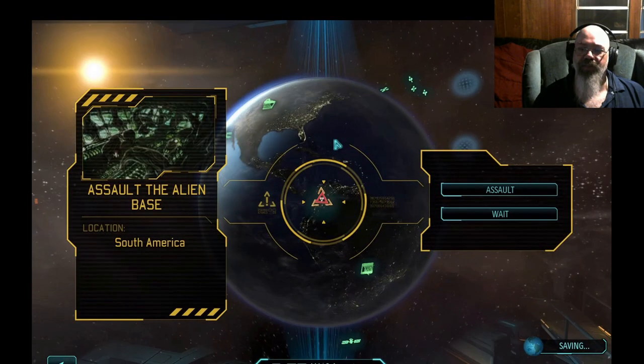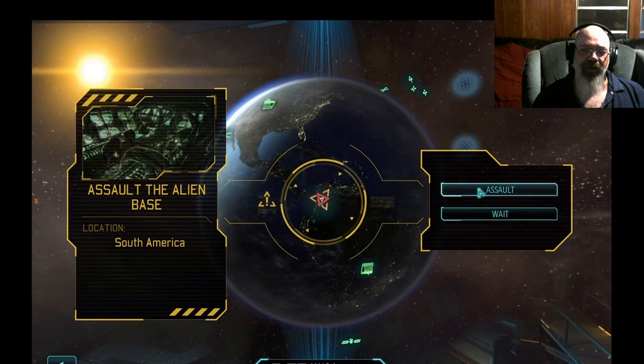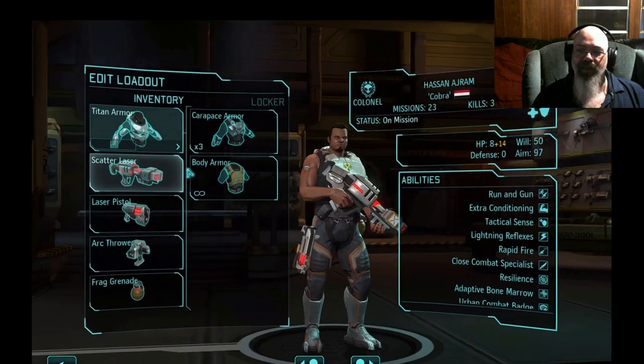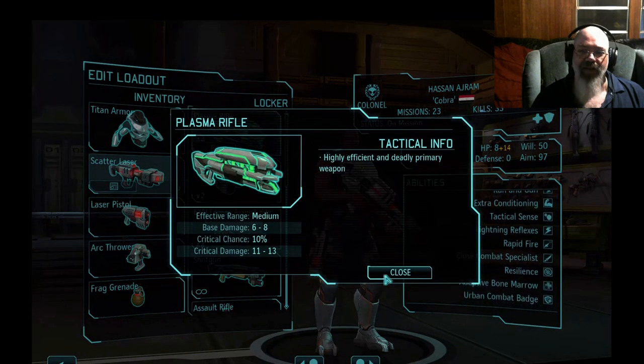Well gaming fans, Coznos here back with some more XCOM. As you can see, we're getting ready to assault the alien base. Let's check out the troops, gotta get them all equipped and ready to go before we head out. Grab some plasma rifles, there we go.